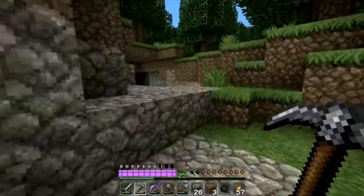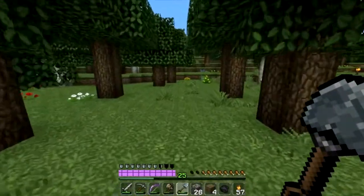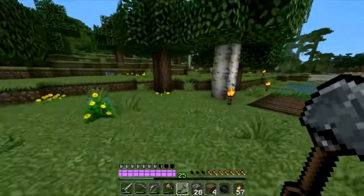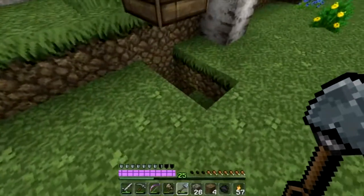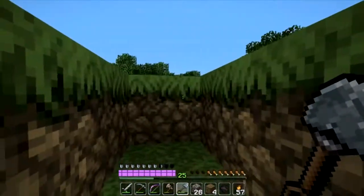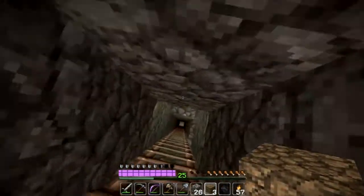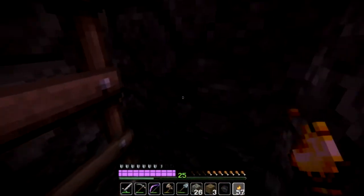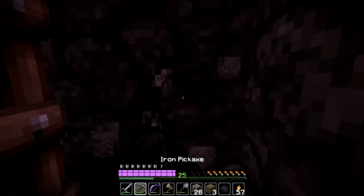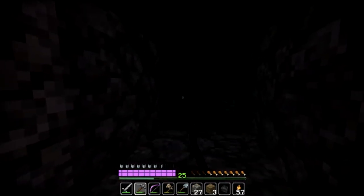Do we have an enchanting table? I don't remember. Okay, we have a workbench up here. Go ahead and head back down there and put a block back in there so we don't get any surprise visitors.